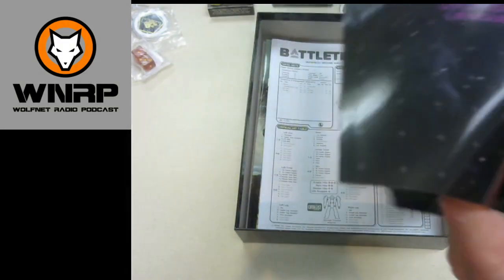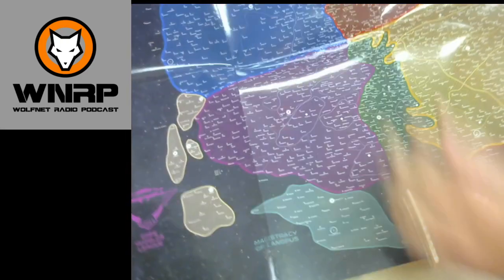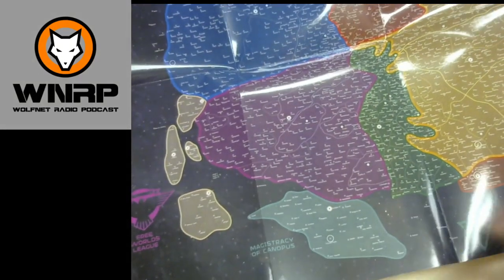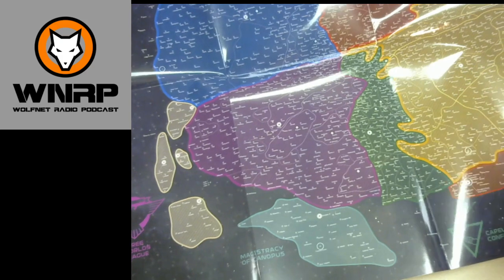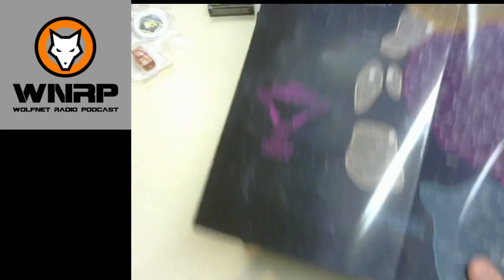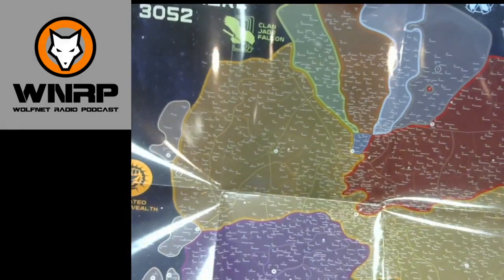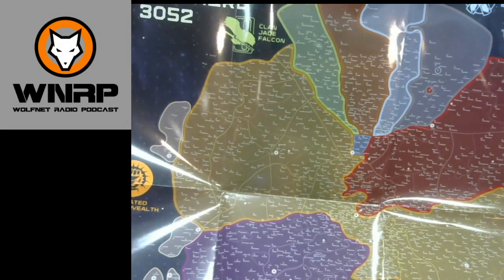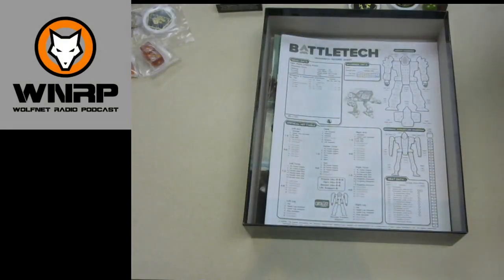We get an amazing map — it's not a paper map, it is super laminated and it has pretty much all the worlds labeled on it. I love this because it helps out great with role-playing. One side is the 3025 side, you flip it over and you get the 3052 Clan Invasion side, showing where all the clans are. It still has all the worlds printed on there, so if you've got a battle on some obscure world you can look it up. One of the best maps they've come out with — fantastic.